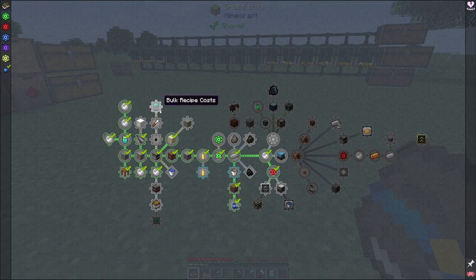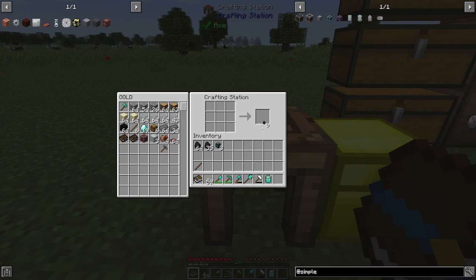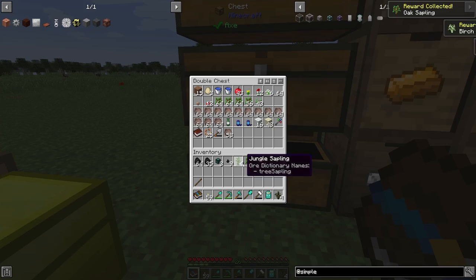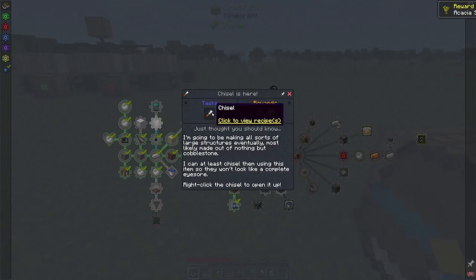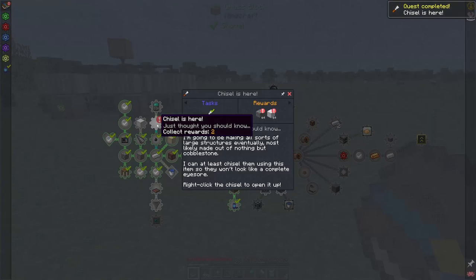Now I said I wanted to get down some of these quest lines. This is mainly for decoration, and later on we might use it to find out how much something is going to cost resource-wise. You can apparently break it down to get that quest, and it'll give us all kinds of different types of saplings. Those little tiny small ones will smelt one item, so that's interesting.